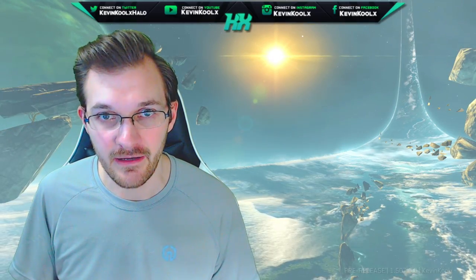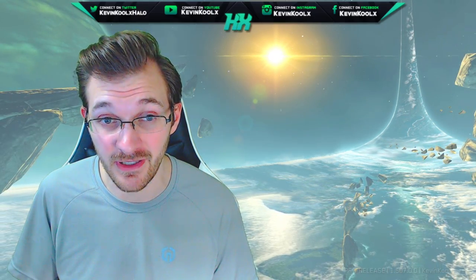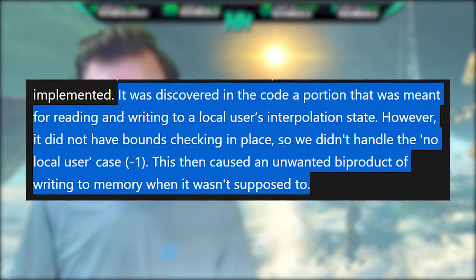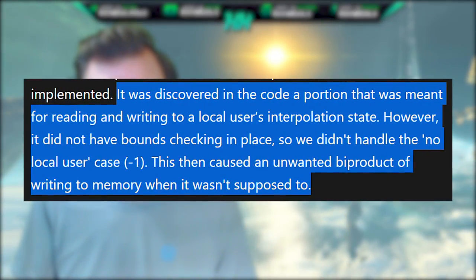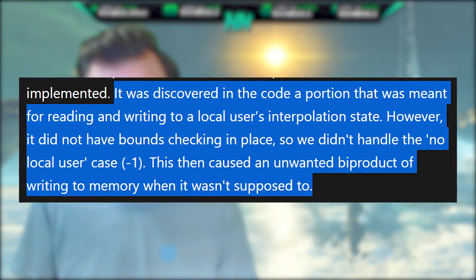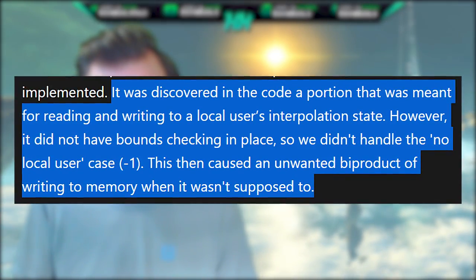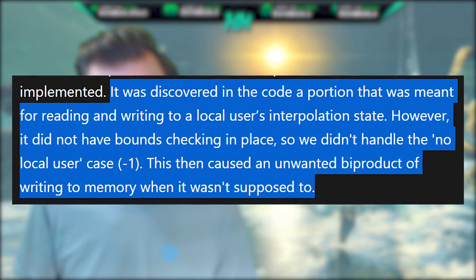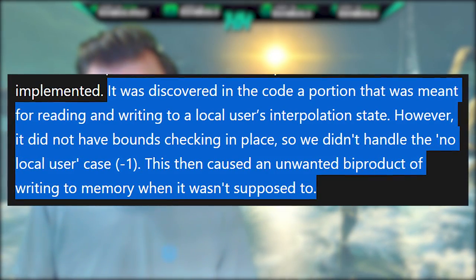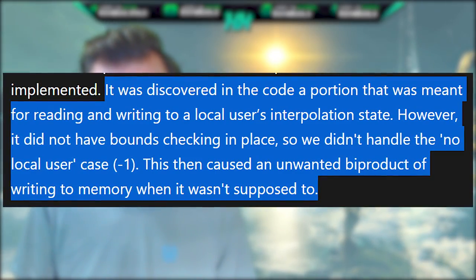The next day they went in, looked at it, and tried to isolate and understand what was going on with the current games. For the Halo 2 projectile issue, they said it was discovered in the code — a portion that was meant for reading and writing to the local user's interpolation state did not have bounds checking in place, so they didn't handle the no-local-users case, which caused an unwanted byproduct of writing to memory when it wasn't supposed to.